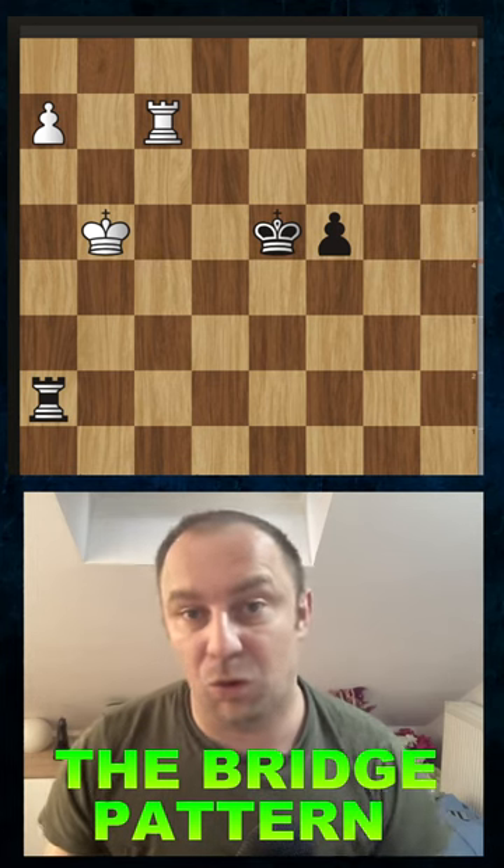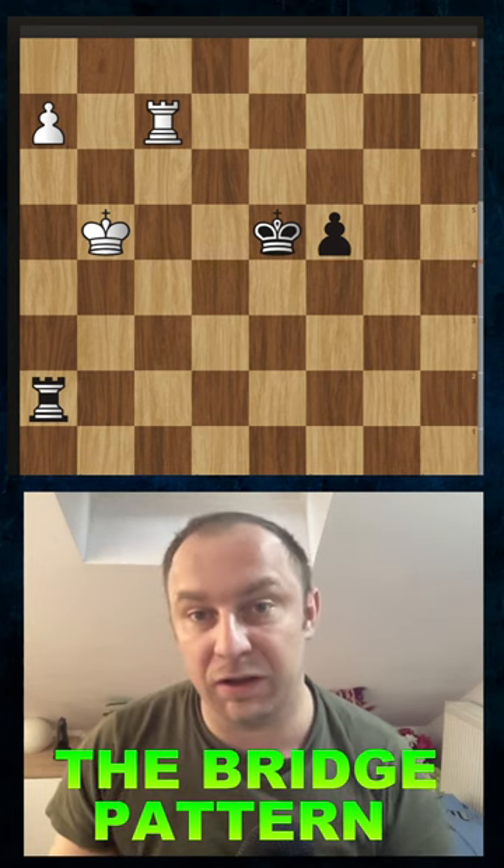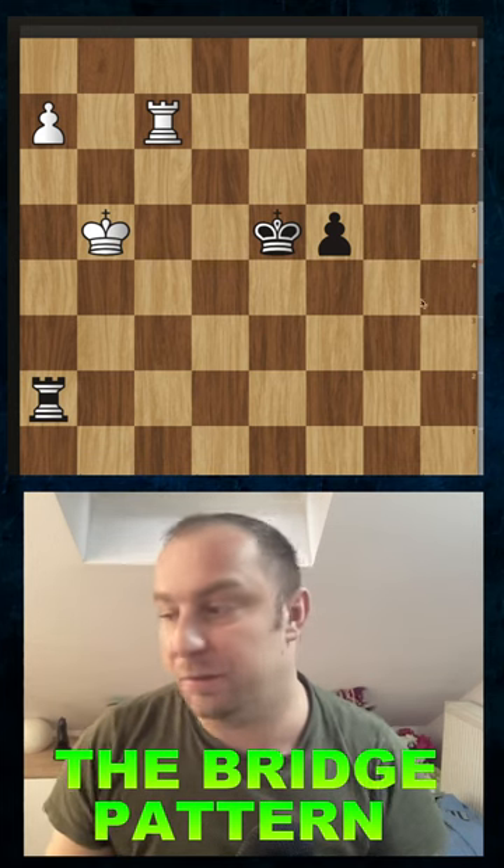Check this out. A very, very important pattern in rook and pawn endgames is the so-called bridge pattern. In order to win the game, white has to use this pattern. Every other move is simply a draw.